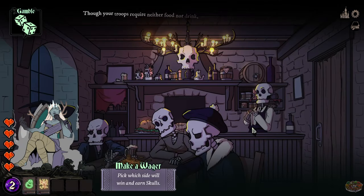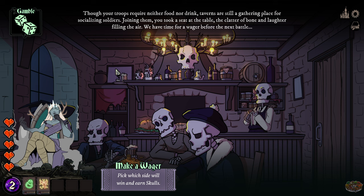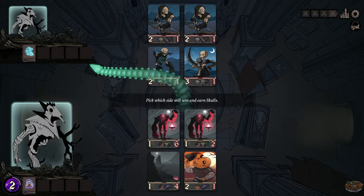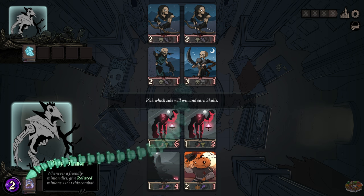He gets plus two plus one on him, so he can start picking up stats. 'Though your troops require neither food nor drink, taverns are still a gathering place for socializing soldiers. Joining them, you take a seat at the table — the clinking of bones and laughter fill the air.' Now I get to pick which side wins the battle. One minion's ability: whenever a friendly minion dies, give related minions plus one plus one this combat.